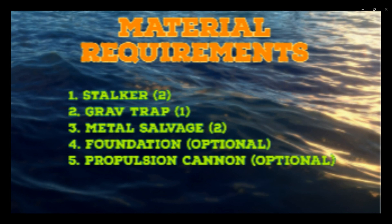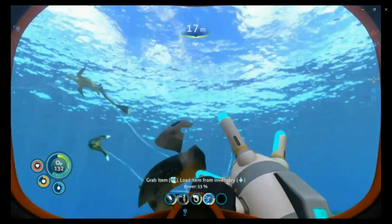Hi guys, welcome back to Subnautica. Today we'll be learning how to make a stalker teeth farm. The materials required are stalkers — you can raise them in alien containment or catch them in the wild. You'll be needing one grav trap to gather all the stalkers, metal salvage to make it easier, two pieces of metal salvage, a foundation if your surface is rugged, and a propulsion cannon if needed to propel the grav trap.